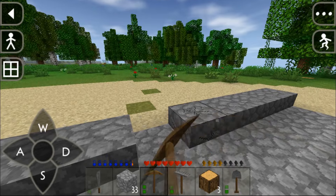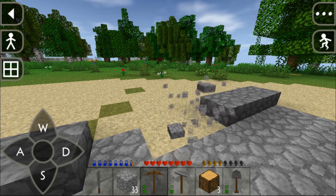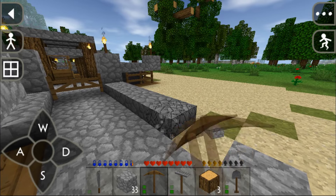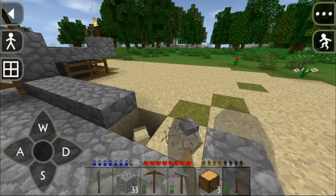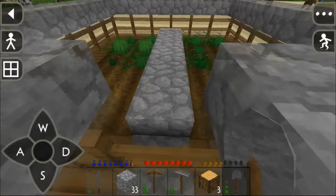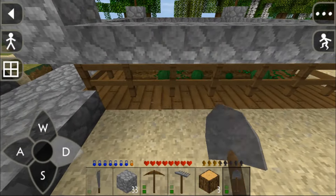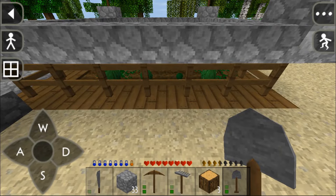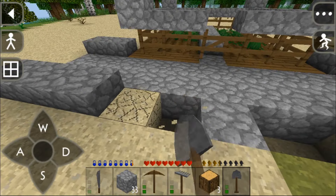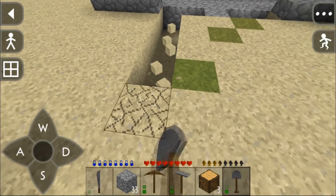Let's get rid of these cobblestone slabs and these sand blocks. The wooden pickaxe is really slow. I'll build it the same size as my normal farm — so how many blocks is it? One, two, three, four — okay, seven blocks, so it's five by seven. One, two, three, four, five, six, seven.